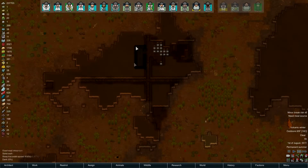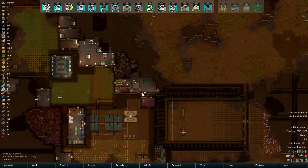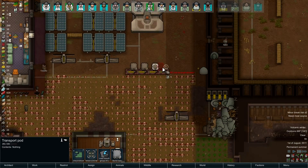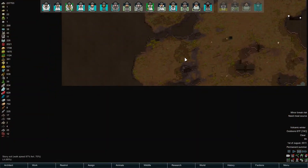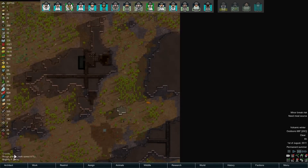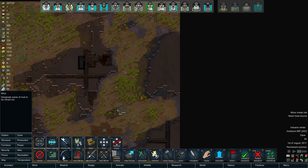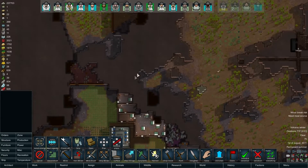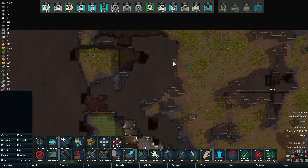We should put doors on the ends of these so if we do get infestations - because this is a likely spot - we can burn the bastards out. Look at all them damn rhinos. We need to build another one of these as well. There's a big chunk over there too. Typically if there's steel I'll find it - probably not steel up there, but there was a vein over here.